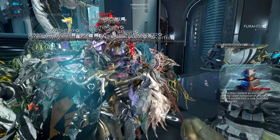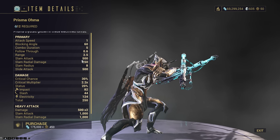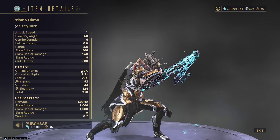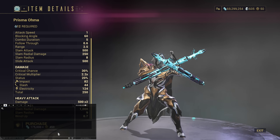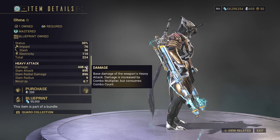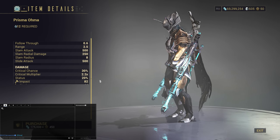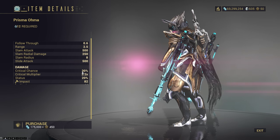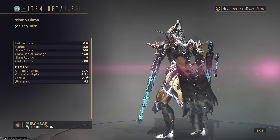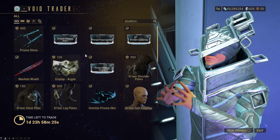If you want to see what Baro has, let's go check. The Prisma Oma is the new one. Looking at it here — more crit, less status. The normal Oma has 15, 230, 224 by comparison. 20 status is still very usable; that passes 100% with Weeping Wounds. So maybe that one is to your liking. I would say pick this one up — it could be a decent weapon.